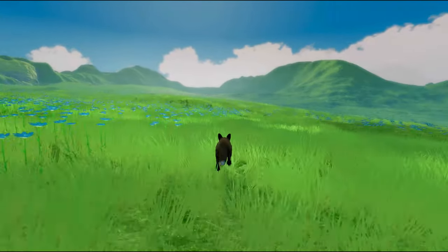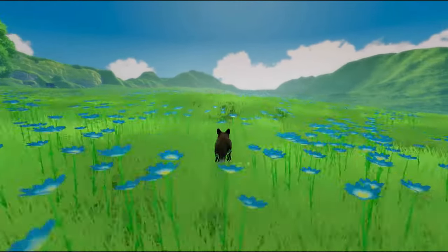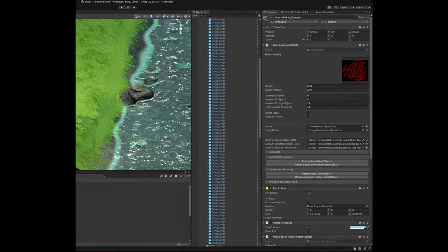Our runtime performance is good, we've got nice looking thick grass, it goes off in the distance, it looks really cool. But in the editor, we've still got a silly amount of game objects. What do we need from the game objects to run our Batch Render Group? Is there any way we can get rid of them?